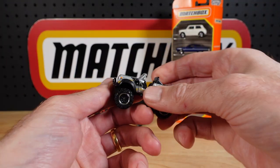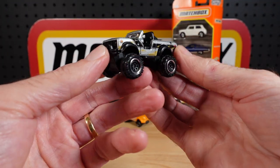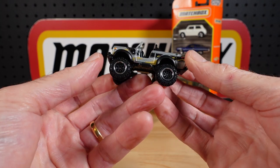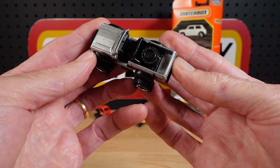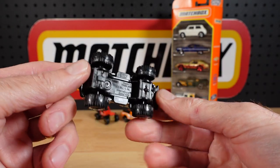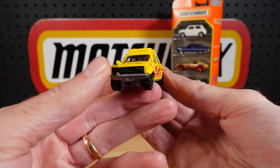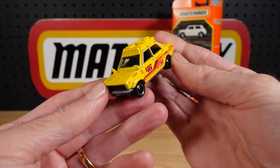Sticking with the four-wheel drive theme, it's the International Scout in a deep gray metallic. Pretty good, but let's get to the juicy stuff.